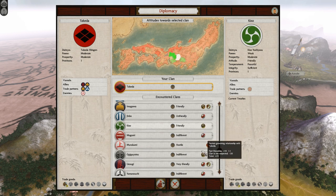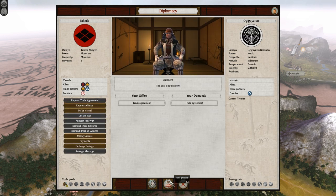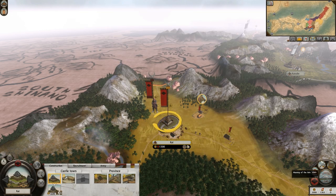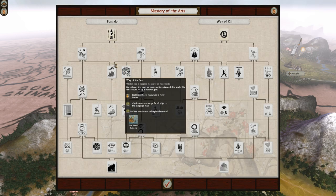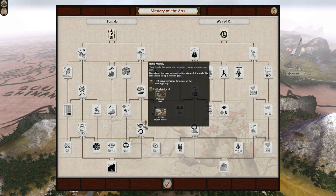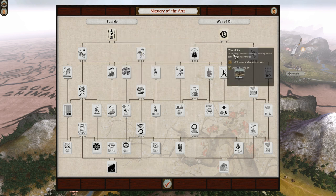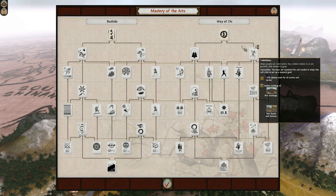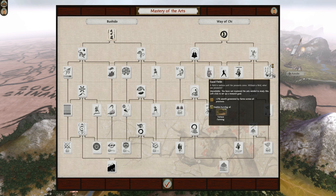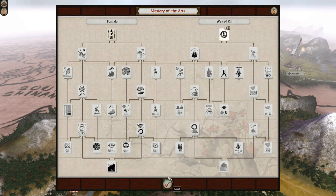Master of the Arts - I should probably go into whatever the horse tree is, which I think is on the right side of my Bushido tree. Bushido is all the battle stuff, and Way of the Chi is all the diplomacy and economic stuff. I'm actually going to go into the Way of Chi for a little bit first, because I want to get up to Equal Fields so I can upgrade my farms further. That's pretty much exactly what I've done. It's probably the best way to go.